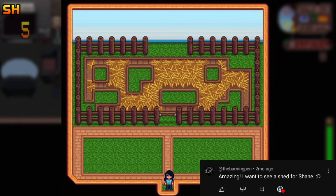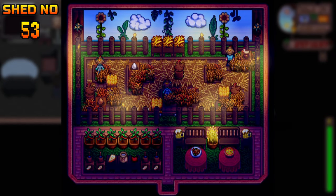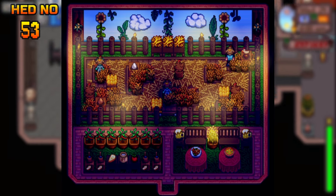Okay, let's start tackling the requests from you guys. First up, this viewer wanted me to do a shed based on Shane — they also asked for a house, which I've already done. For the shed, I made a little coop, a little seating area, and the pepper heaven.